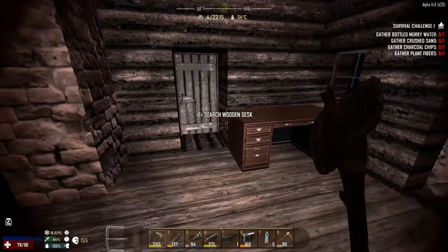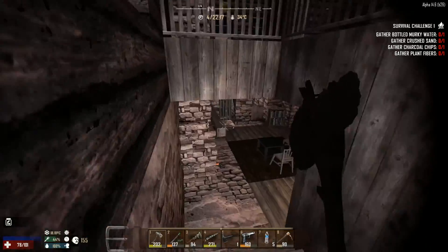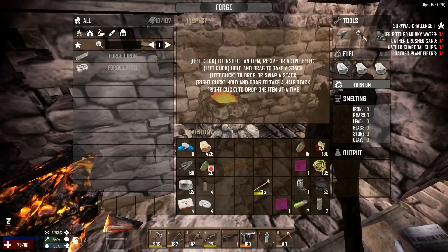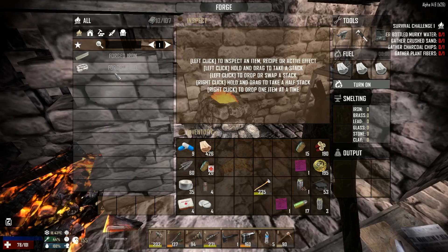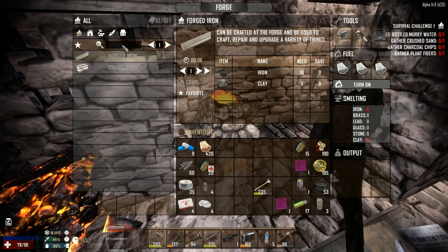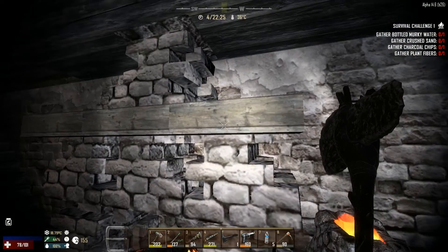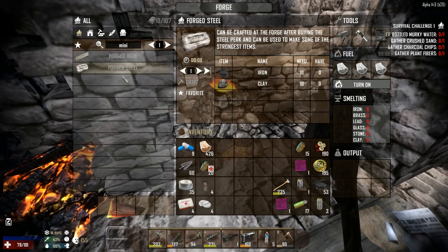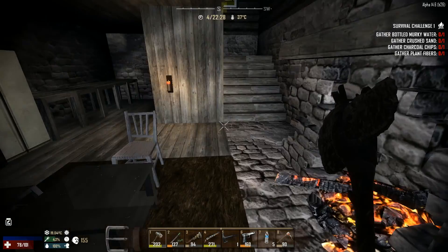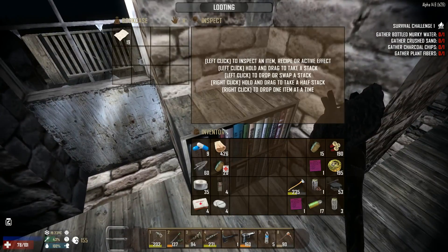Oh that rabbit scared the hell out of me! Okay, let me just sort out a few things - first let's go loot the place. Is that all? Where's the minibike? Where's the minibike frame? All that for nothing - two days and just to get forged iron and steel. Is that really it? Oh for fuck's sake. Okay, another lesson learned.